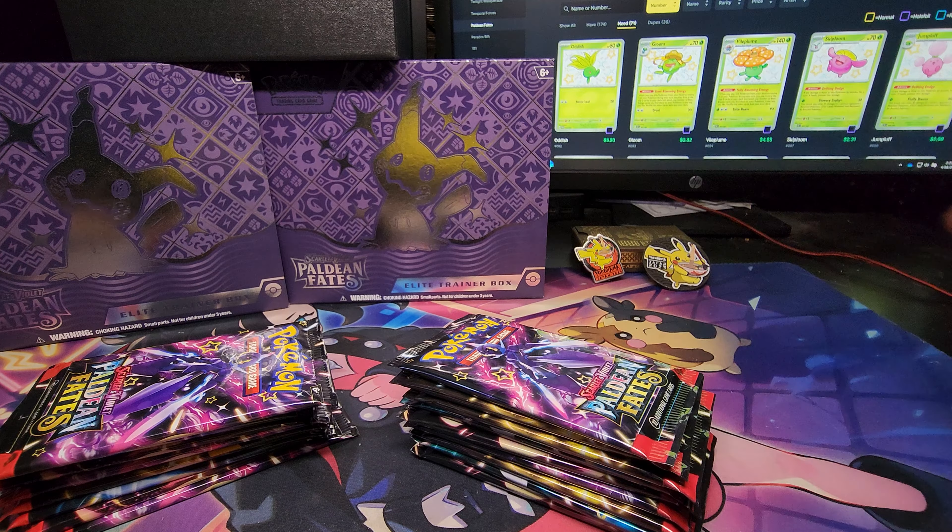Gloom baby shiny — I need it! Charizard! Glimora EX. Weavile baby shiny — I need it, yes! Great Tusk EX — that's kind of gross. Moving on to the third ETB.